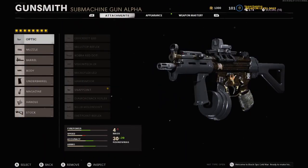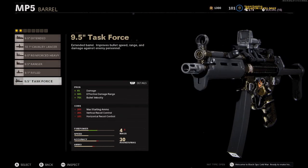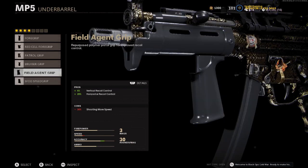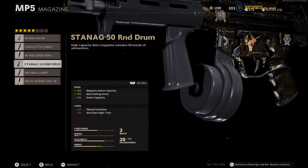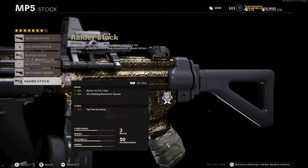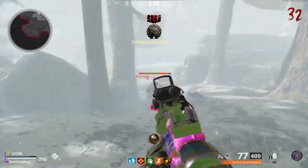So let's do a quick recap of the full loadout: Snap Point for optics, Socom Eliminator for the muzzle, 9.5 Task Force for the barrel, Ember Sighting Point for the body, Field Agent Grip for the under barrel, Stanag 50 Round Drum for the magazine, Speed Tape for the handle, and Raider Stock for the stock. This is what I think is the best overall loadout and setup for the MP5 in Cold War Zombies.